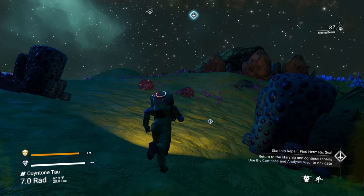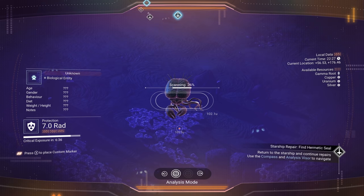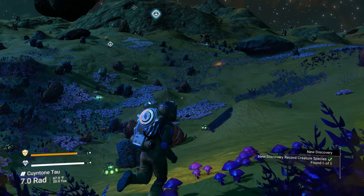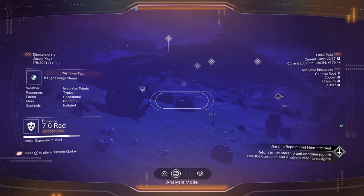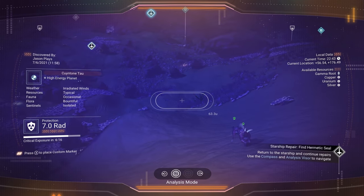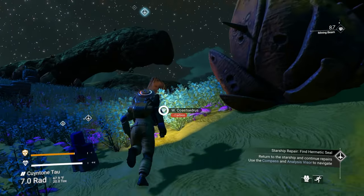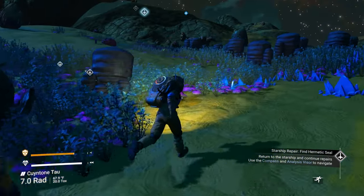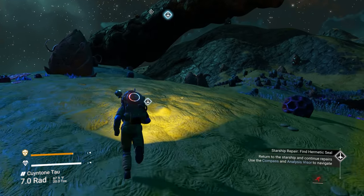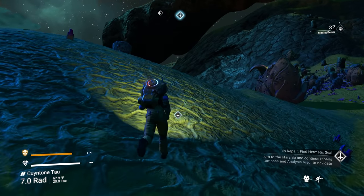The two milestones I would specifically call out are extreme worlds and finding all animals on a planet. Finding all animals is really hard — I've found six out of eight on this planet and need two more. The last two are always the hardest. Animals can be in water, in the air, on the ground, or even underground. Some only come out at night, some only during the day, some are only in the northern or southern part of the planet — they have very different behaviors.